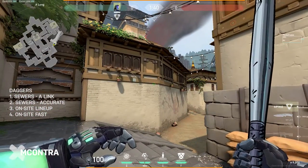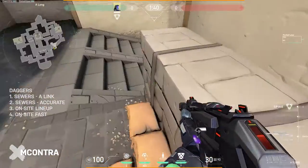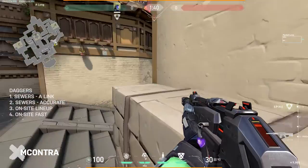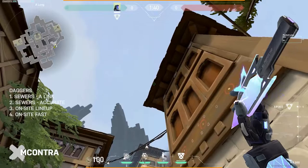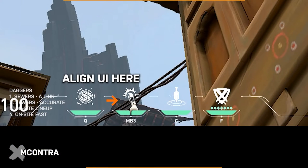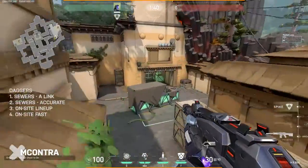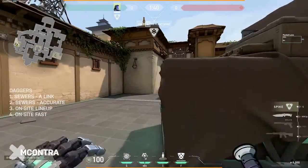The last A site dagger is a lineup for on-site. Jump on this box in the sandbox — we'll use this box for several lineups. Hop onto the sandbox, aim up, and hook the flashlight icon on your UI. Then just toss your dagger into the sky. I like this lineup because it lands on top of the box, so if anyone is playing at the back of site it's harder to kill and demands their attention.